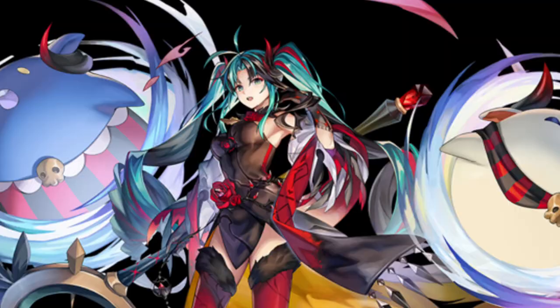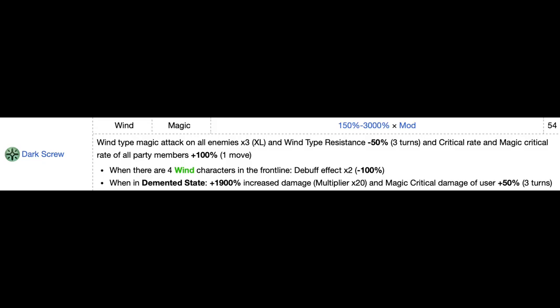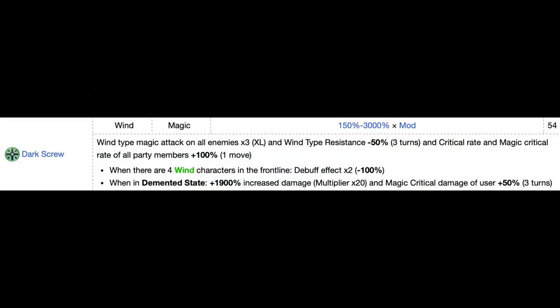She sounds like the perfect teammate for her upcoming Wolf pack sister! Melody AS's Dark Screw delivers three XL wind type magic attacks to all enemies, reduces wind type resistance by 50% — which increases to 100% if you have four wind type characters in the front line — and increases the critical and magical critical rate of all party members by 100%. When she's in the DEMENTED state, you'll inflict a 1900% increase in damage, and your magical critical damage will increase by 50% for three turns.